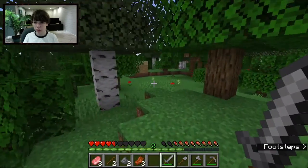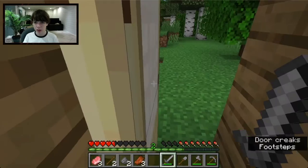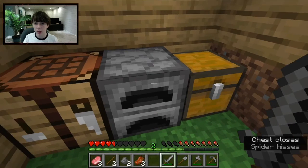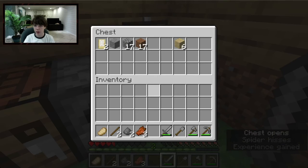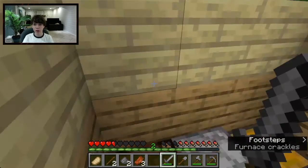I got some more Pork. Let me show you how to cook food. Put a fuel source in the bottom slot of the Furnace — I'll use this old Wooden Pickaxe since I don't need it anymore. Any wood works as fuel. Put what you're cooking in the top slot and it starts cooking. The arrow shows how long each item takes to cook.